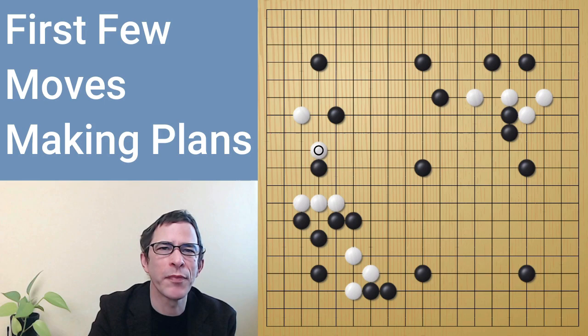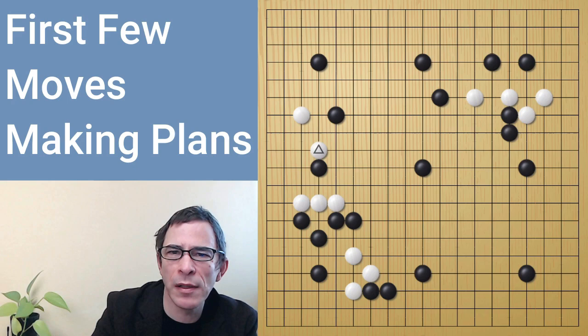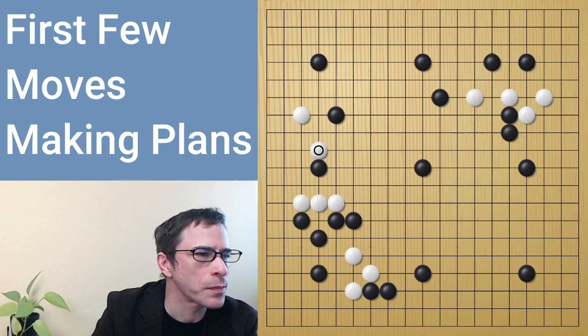Hello, I'm Michael Redmond, professional Nine Dan Go player. In this video, I'll show you a game I played with one of my students. Something happened in the top right, something happened in the lower left area, and something happened on the left side. So those are the three things I'll be talking about in this video.